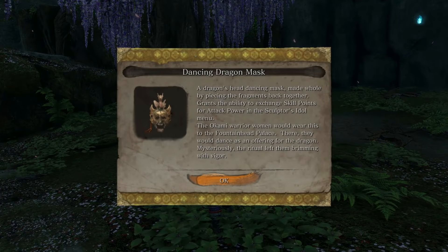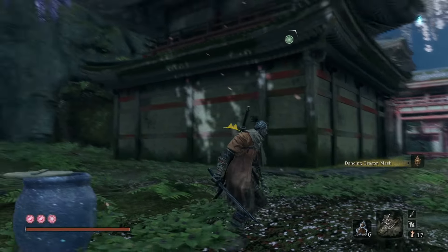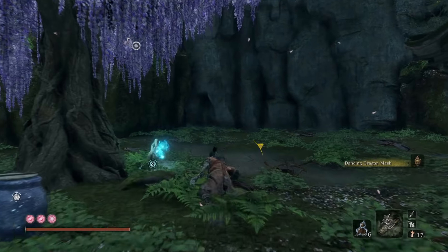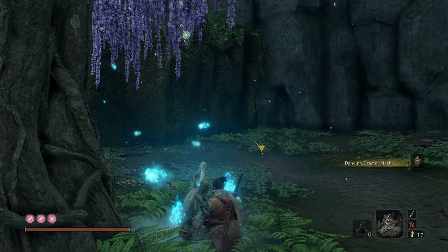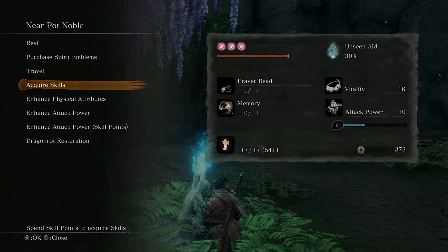Once you've got all three pieces, you can simply rest at a bonfire and trade skill points for attack power. I can't confirm this exactly, but I believe the limit is 98 attack power, which is actually quite insane. Hopefully this was helpful — if it was, please go down and subscribe. We'll see you next time!